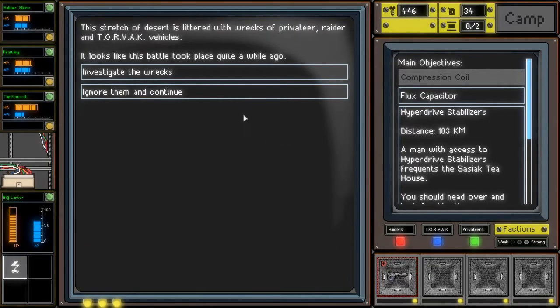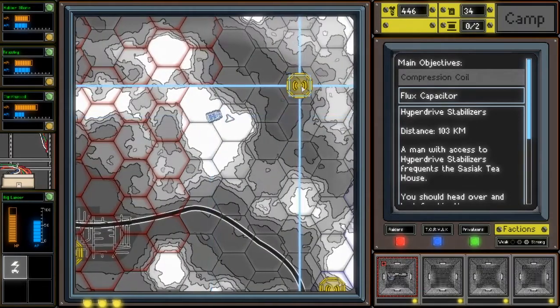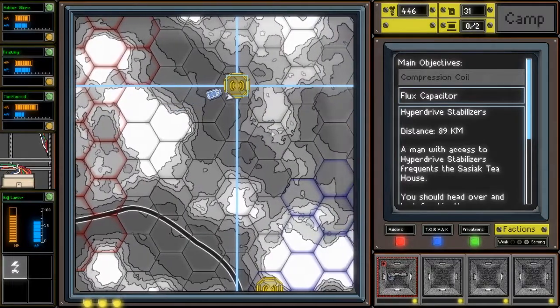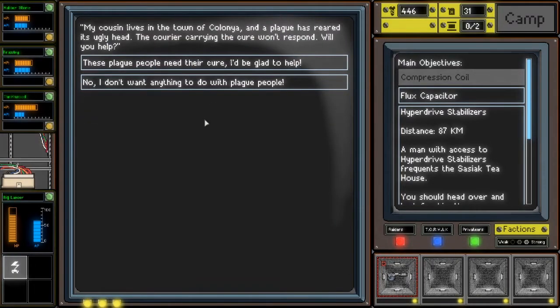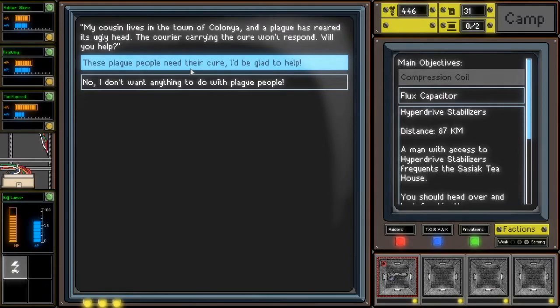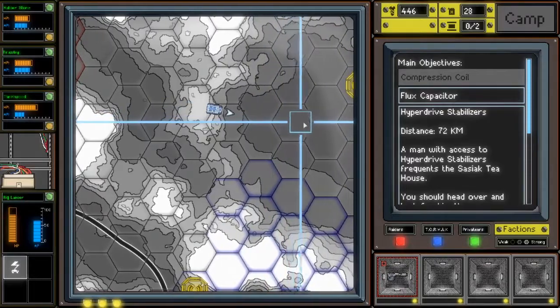This stretch of desert is littered with wrecks of Privateer, Raider and Torvac vehicles - it looks like this battle took place quite a while ago. Whoever the victors were, they've been thorough in picking the remains clean of anything of worth. You don't manage to find anything. Fair enough. The radio signal originated from a lone man carrying a radio beacon. 'Hi fella, my name's Guy. I need some help - my cousin lives in the town of Colonia, and a plague has reared its ugly head. The courier carrying the cure won't respond. Will you help?' I'd be glad to help, just as soon as I'm ready.